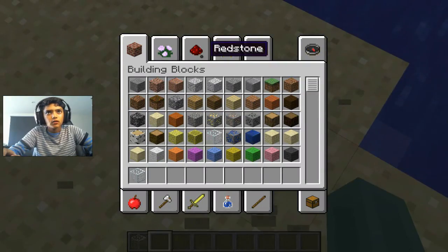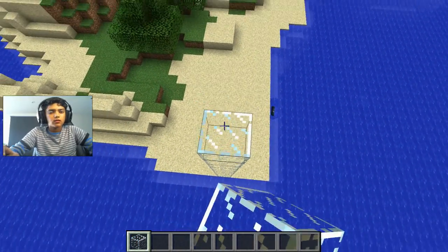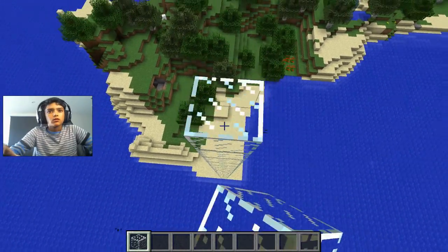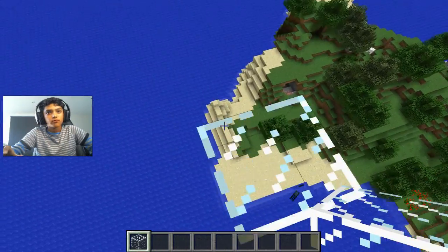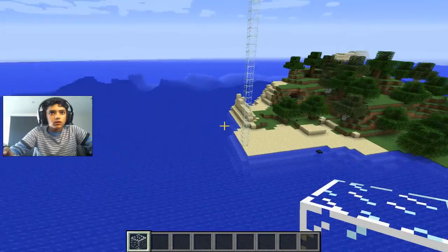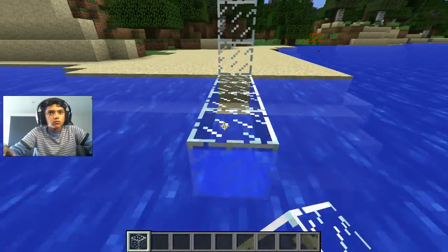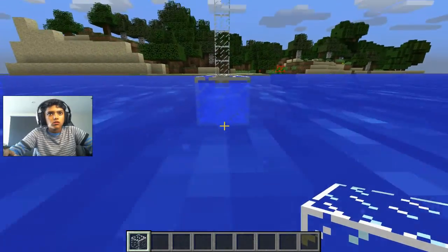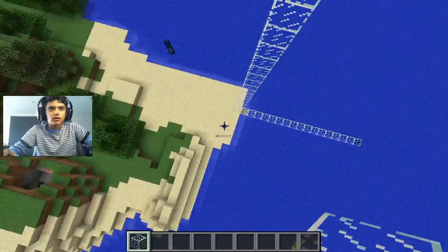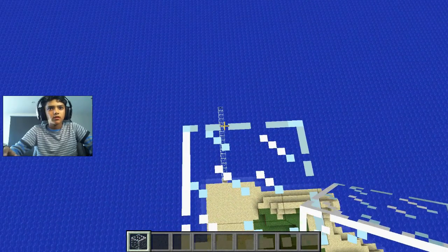Let's get glass and make that average height which you are definitely going to die from. You are definitely going to die from this height. Now build a landing platform down here — and here comes the tip. This is the best part: we fall...